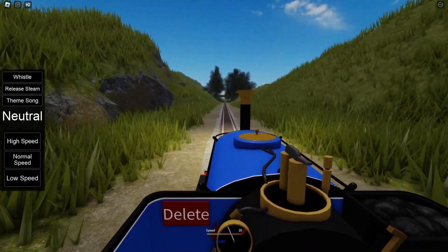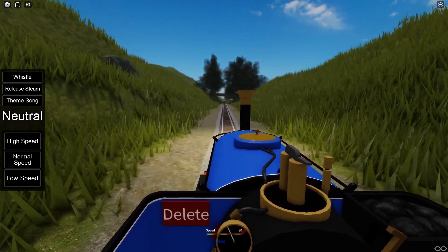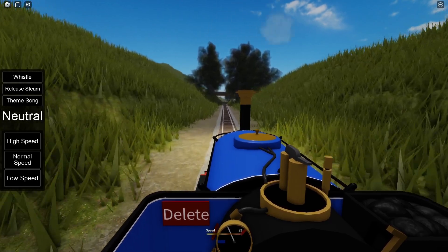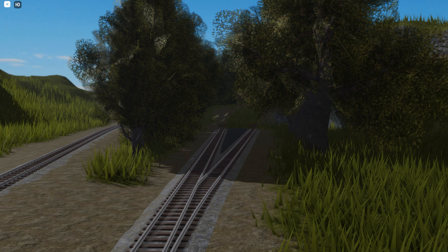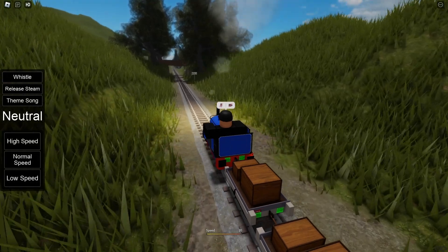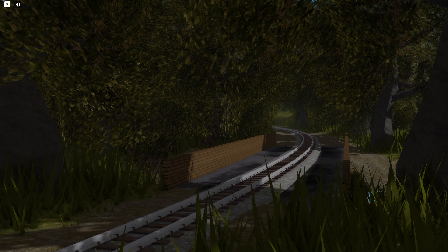For the third part — scenery — we have a few locations to show. Firstly, there is a mining quarry, which I'll put up on the side there, which is still being developed, but that's where you can unload your slate wagons. The next thing is the little overpass — it's just a nice little cozy bridge over some water. I like that a lot; it's a very good place to take photos.